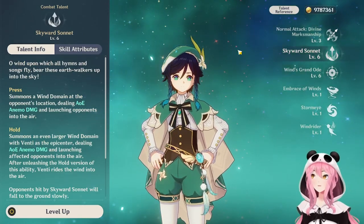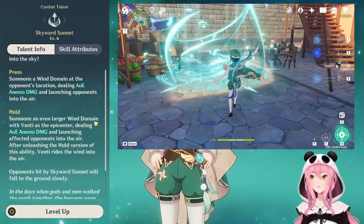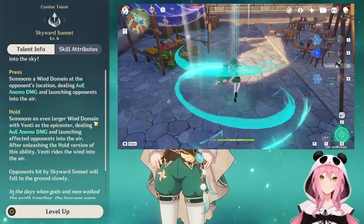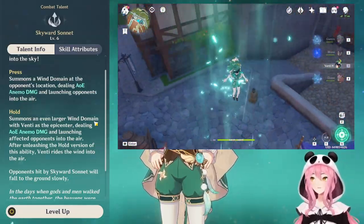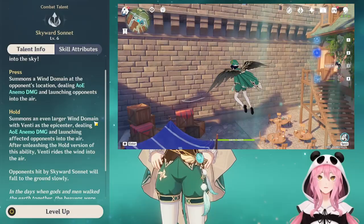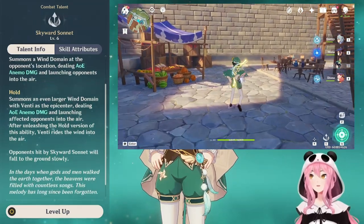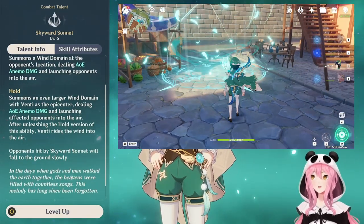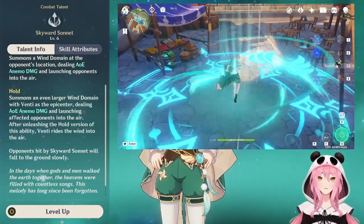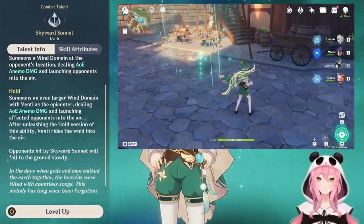The Skyward Sonnet has two different variations: a press and a hold version. If you do the press version, you're going to summon what they call a wind domain at an opponent's location, dealing AoE Anemo damage and launching opponents into the air. The hold version will do a larger AoE around Venti — very similar to Kazuha's skill — where it affects the area around the character instead of around your opponent.